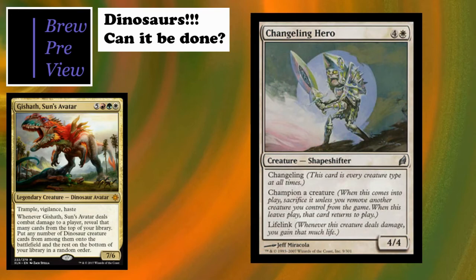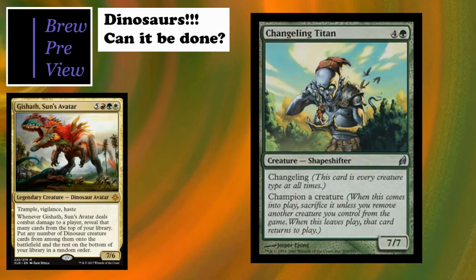Changeling Hero - similar to Changeling Berserker. I wouldn't recommend including all the changelings since championing a creature every time you play one could be bad long-term, but a few here and there aren't bad. This one's much the same except it has lifelink instead of haste, and costs a little differently.